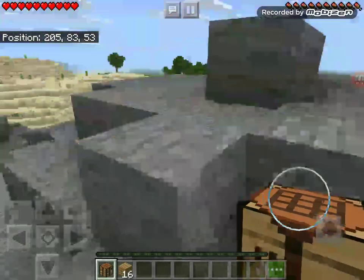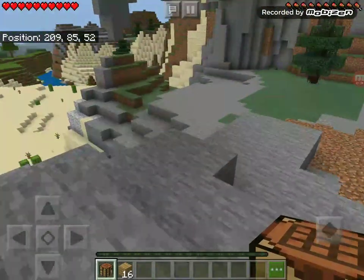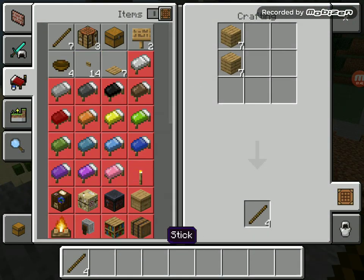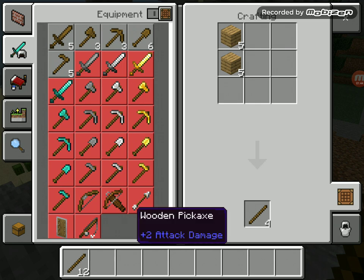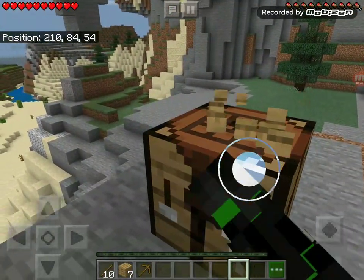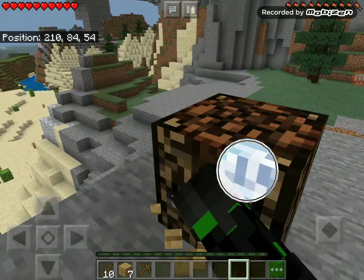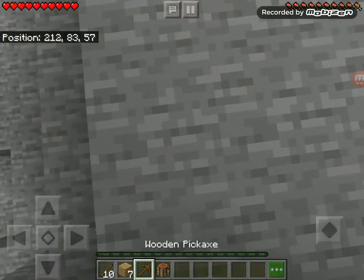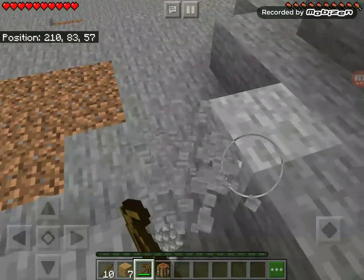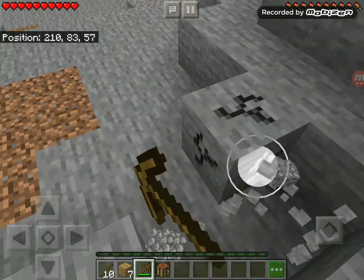First thing you need: crafting table. I'm going to get myself some sticks and a pickaxe. This is how you properly play Minecraft, guys. You never make other wooden objects, just a pickaxe. Mine it. I'm doing well.